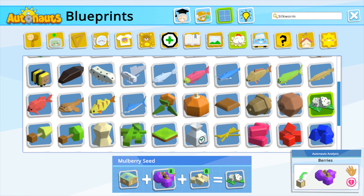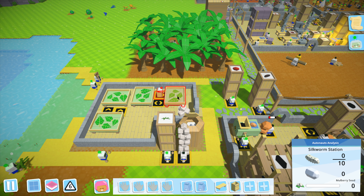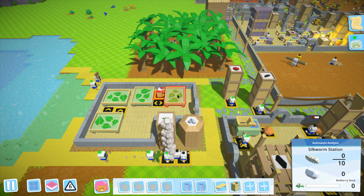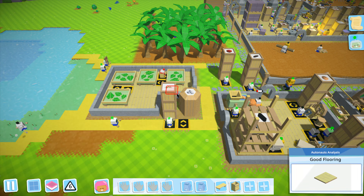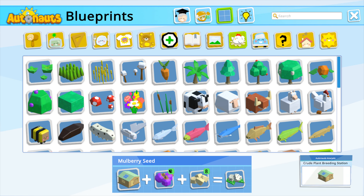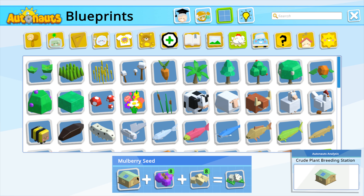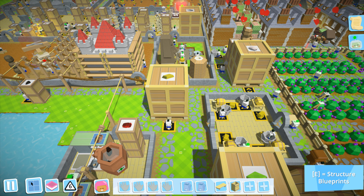Mulberry seeds. Silkworms. Oh, I gotta bring — gotta bring a leech and a string into an animal breeding station to get a silkworm. What? Alright, so hypothetically you would need ten silkworms. And mulberry seeds are — mulberry seeds in the plant breeding station with berries and cotton seeds. Easily done. I just need to do it.